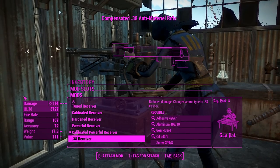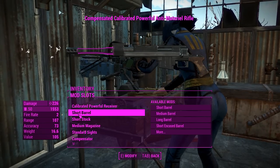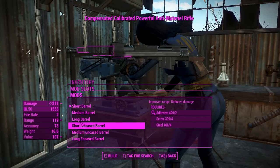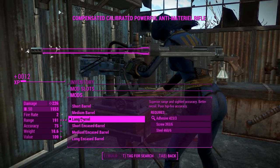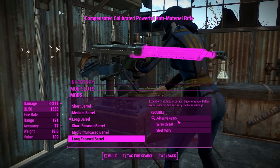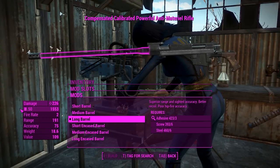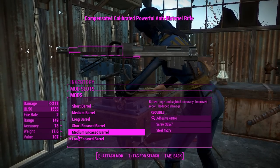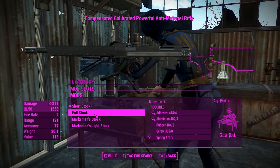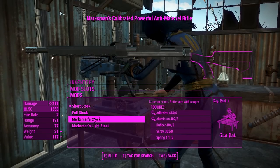While we're looking at the card, look at that abysmal fire rate — we're going to need an upgrade on that, and it will come. For the barrels, we can get a long barrel for better range and accuracy, and do even better with the encased barrel, which looks all new. If you want to keep the original anti-material rifle look, that barrel is fine, but the encased one gives slightly more accuracy. For stocks, we've got full stock and marksman stock, which increases recoil control a little bit.